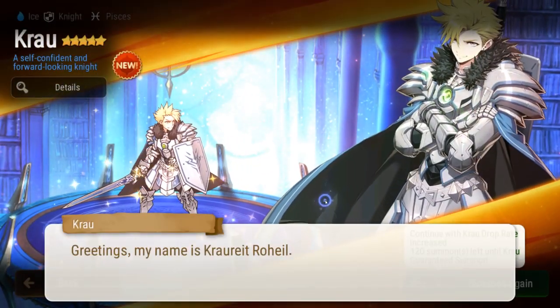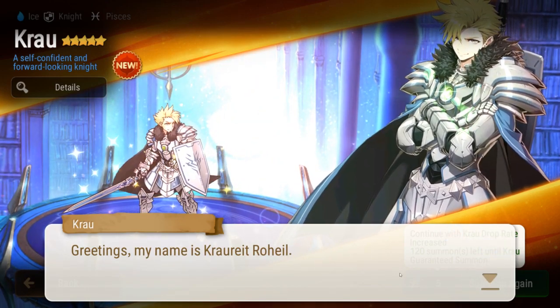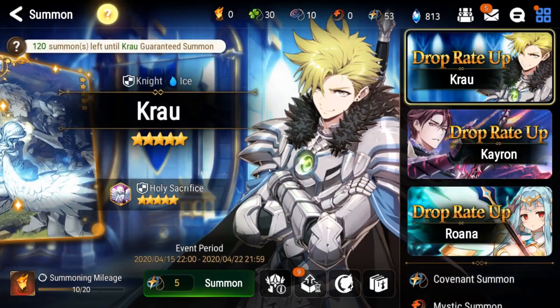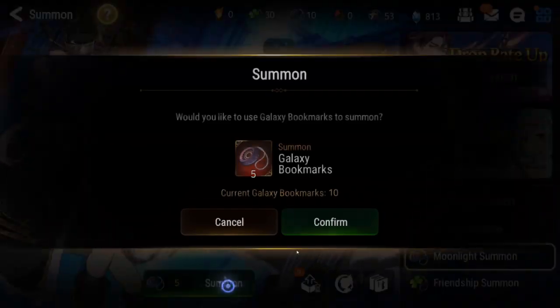Greetings, my name is Crow Wright Royhill. So yeah, Crow is really good. I will be using him to tank Wyvern for sure. I have Sigret and Crow on this account now. I will save the remainder of these summons — in the meantime, let's go ahead and do the ML banner.